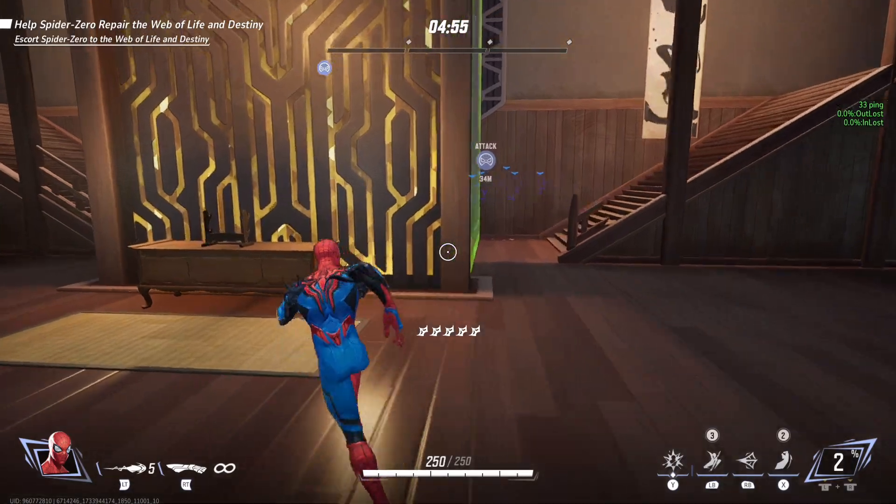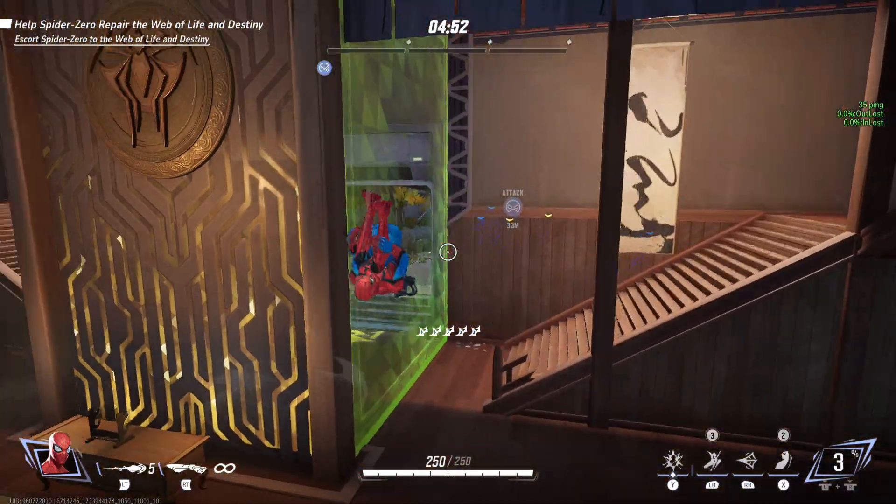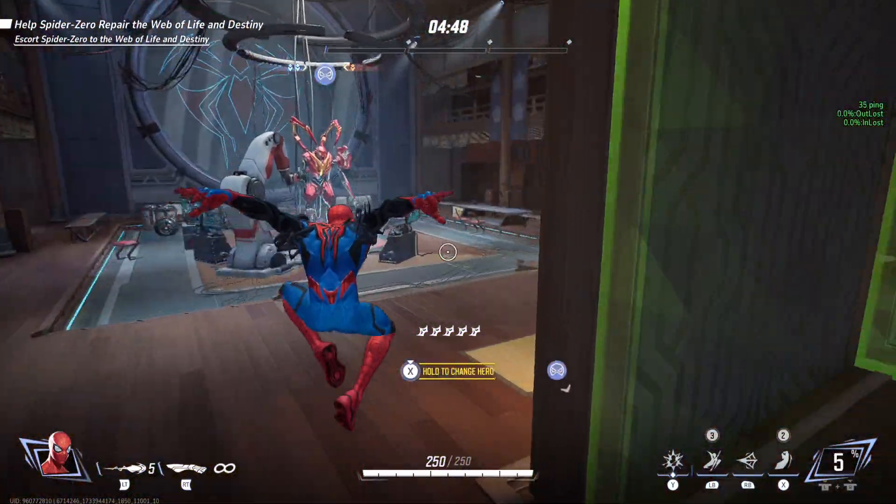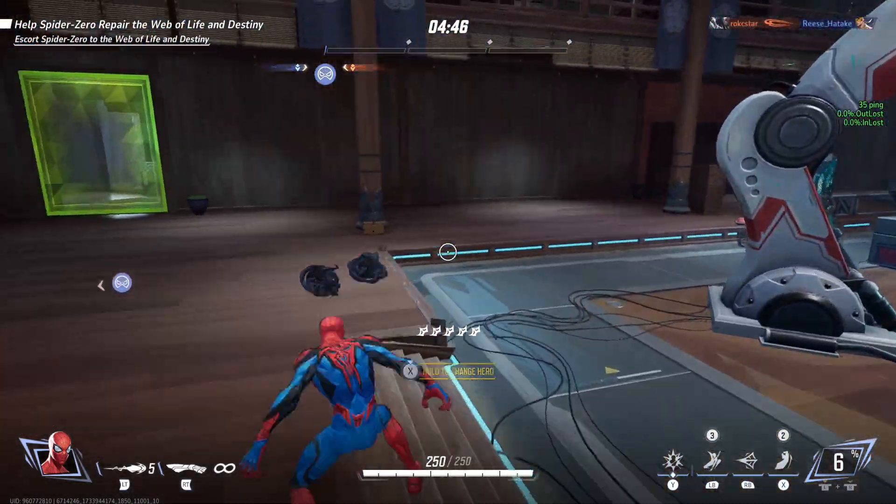You're going to see on the right side of my screen I can see my current connection. I have about 35 ping, which is pretty decent. And I'm going to show you how to turn this on and see this in your own game.